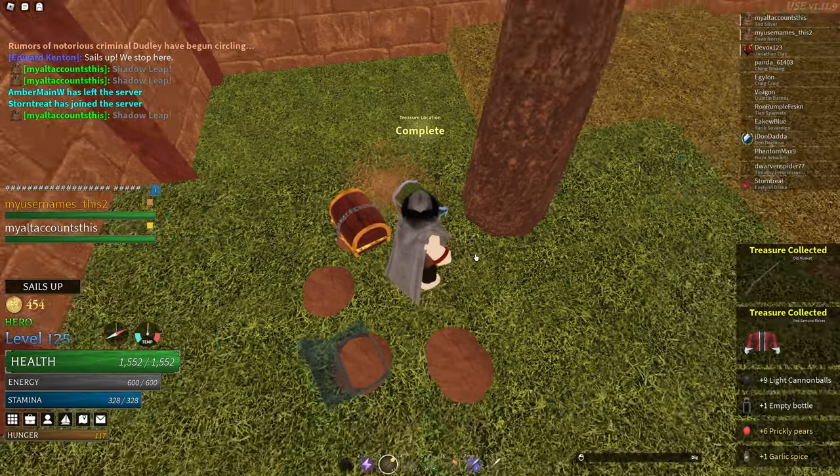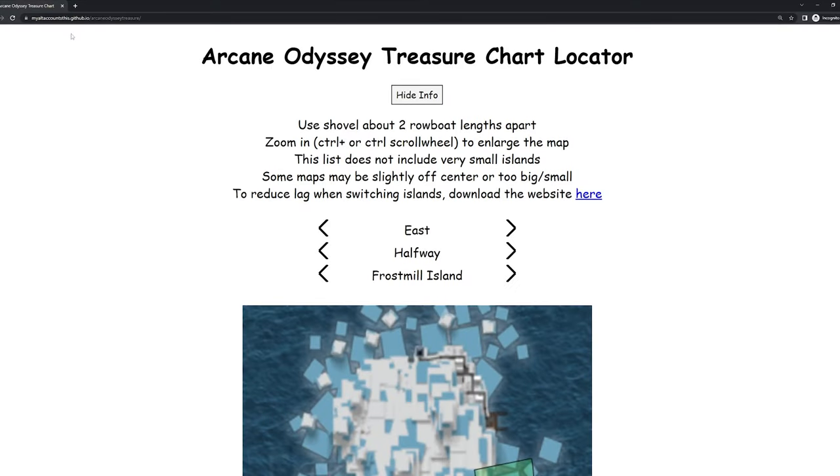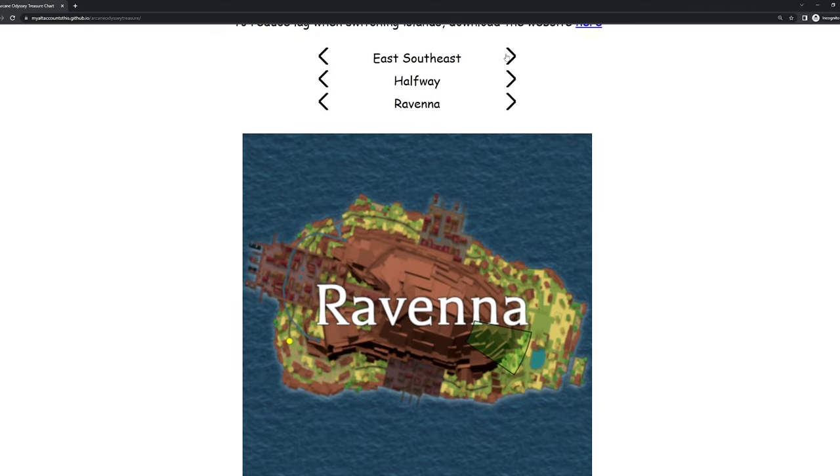Each of these stats have a certain phrase listed in the treasure chart, and the area they can spawn in can be confusing. Luckily, I have created a website to help. There are some notes on the top if you want to read them, but all you have to do is enter these values and it shows you where the treasure might be located.